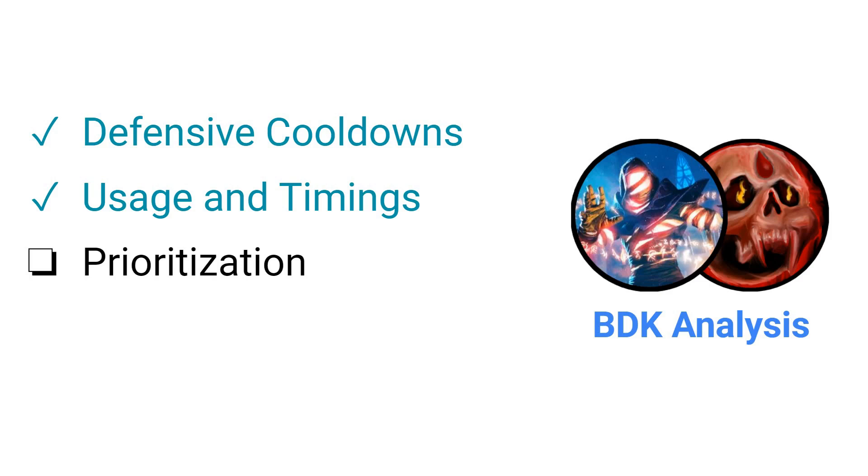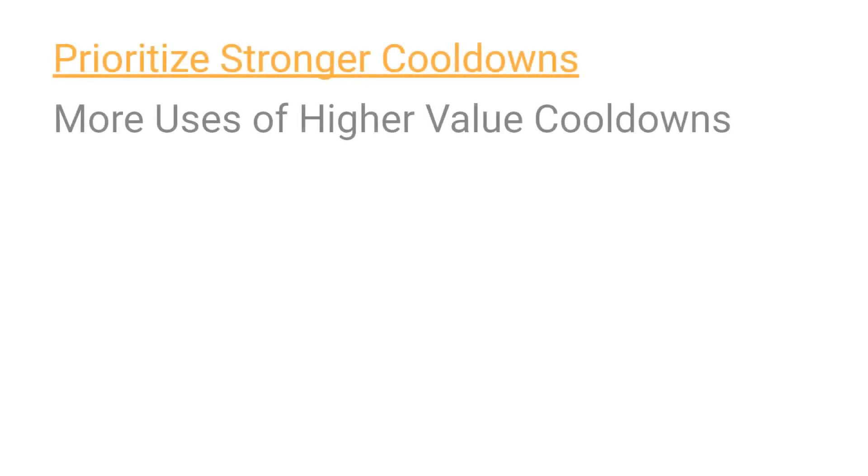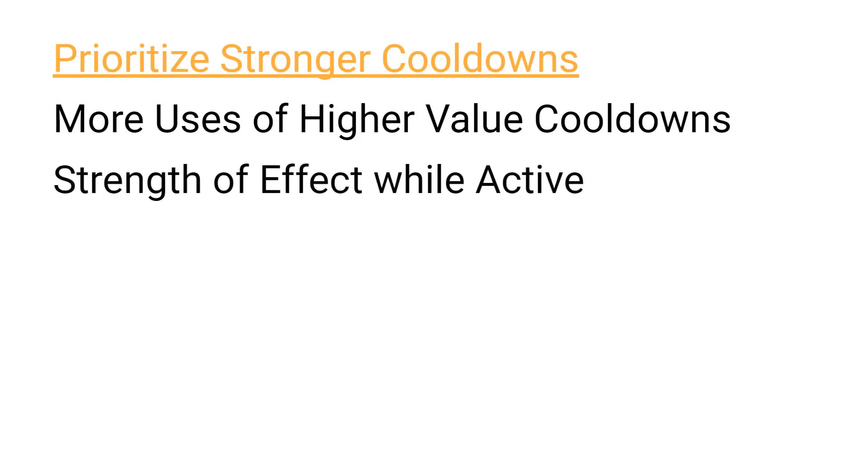Now that we have looked at timing and usage considerations, we will talk about how we want to be choosing between our different defensive cooldowns. The first rule of thumb is to prioritize your stronger defensive cooldowns, since this will allow you to get higher usage out of the cooldowns that are more impactful. When talking about stronger defensive cooldowns, I am referring to how effective they are at reducing damage while active. So if 100% of your incoming damage was magic damage, Anti-Magic Shell would technically be the strongest cooldown, since it would be mitigating all incoming damage, at least until the shield effect expires.